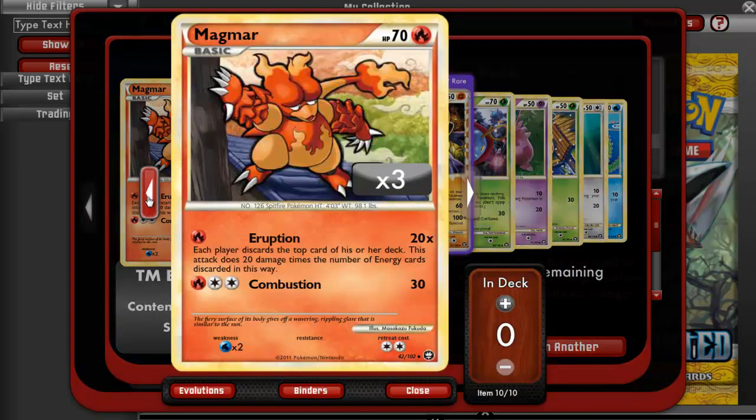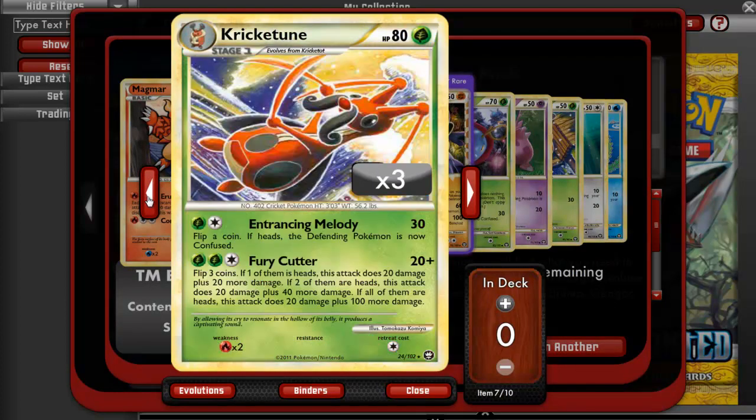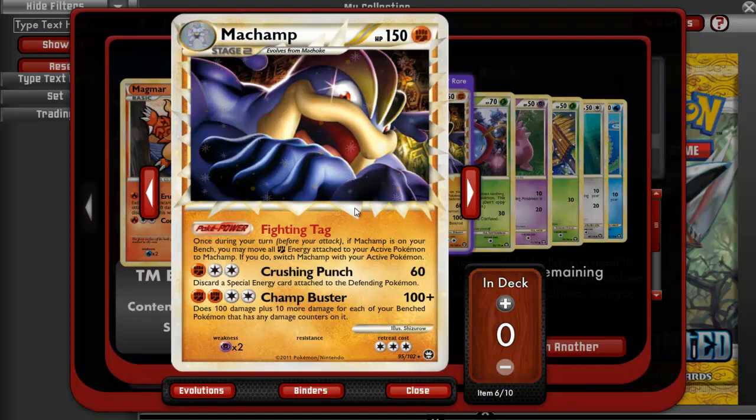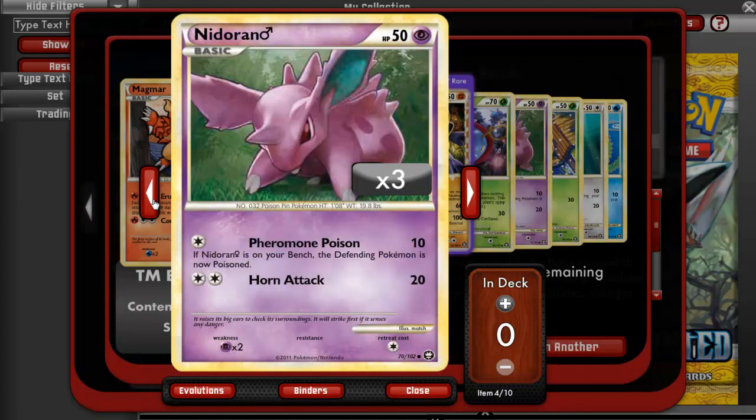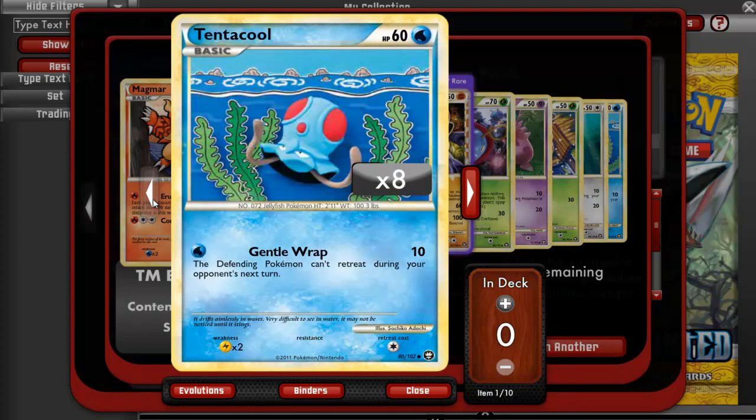Next one. We have a Magmar, a Dragonair, a Tentacruel, a Kricketune, a Machamp Prime — which is like I said what I needed. I wish I had more, but one's good enough. A Volbeat, a Nidoran Male, a Kricketot, a Jatini, and a Tentacruel.